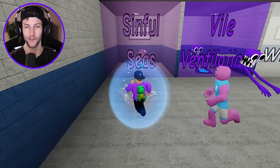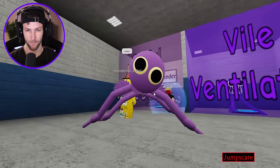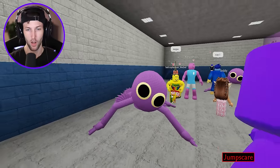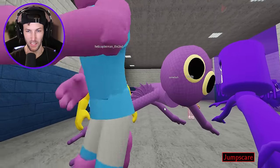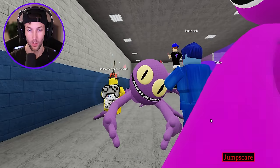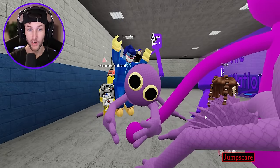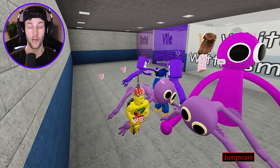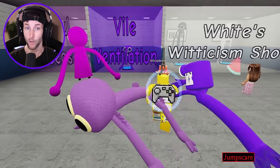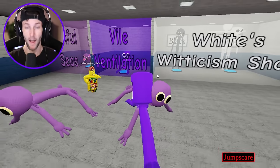Last but not least we have sinful seas — we found him in the water with his bubbles. He's like a sea creature with gills or fins — whatever you call those things. Whoa, his face changes! Okay it's going to be hard to pick which one I like out of all these. Top three: number one sinful seas, number two vile ventilation.